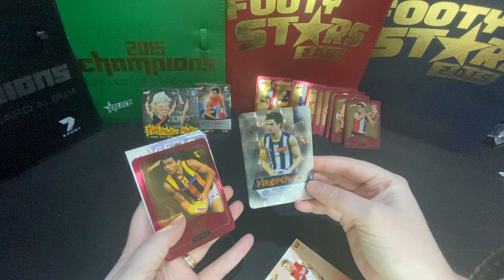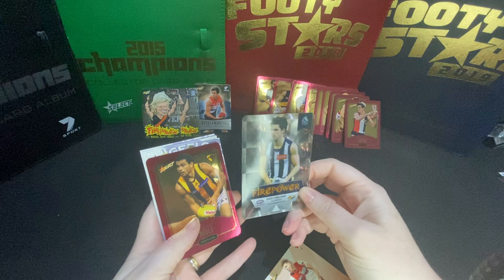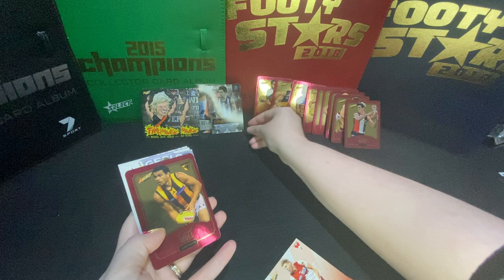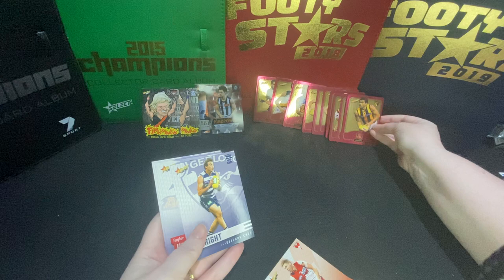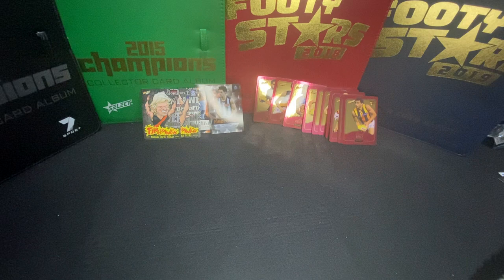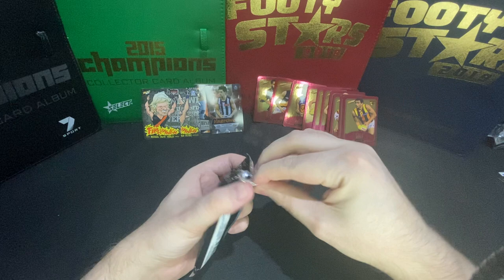Ooh, here we go - this might be the box hit. It's got Pendlebury Firepower - I think it is, yeah, the Firepower Mirror. There's one in 36. There it is - there we go! You got the Firepower Mirror. They're nice cards, those ones. Cyril Rioli. I love how he's listed as Nathan Fyfe - I don't think he became Nat Fyfe for a year or two. I suppose that's his full name.